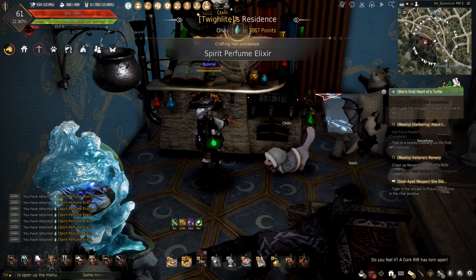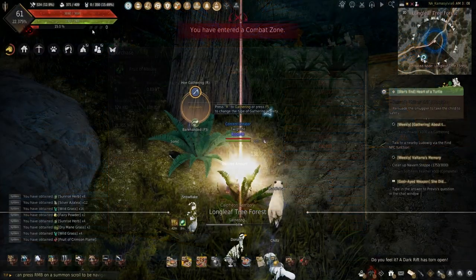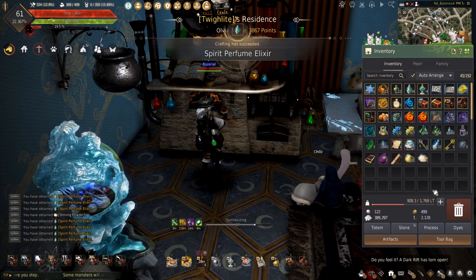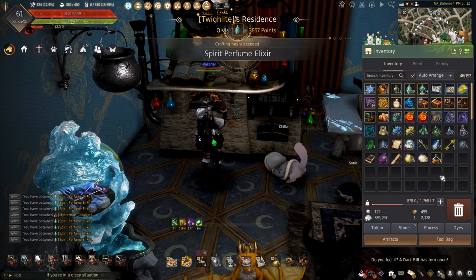The fruits here are the worst time-gated ingredient needed in my opinion. Sometimes you can get lucky buying these off the Central Market, but most times you'll be forced to gather these out in the field. If you're able to get the fruits, however, these can be a nice way to make some money while leveling alchemy.